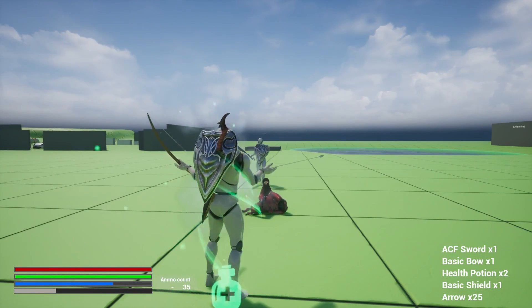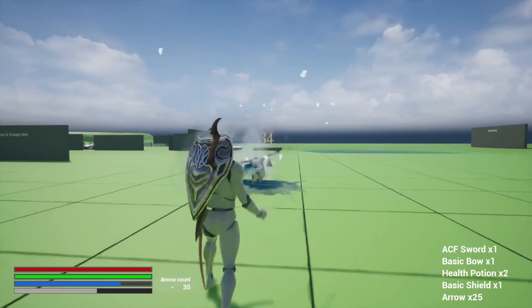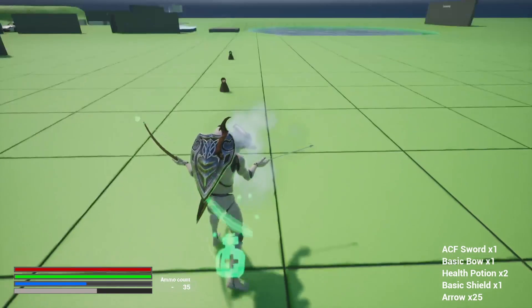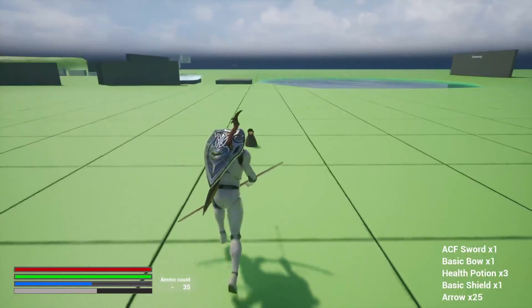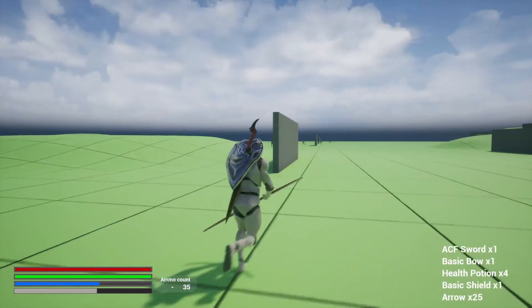Seven is another spell. That actually took some mana, and you can see my XP going — that's pretty cool. The heal one is actually taking my mana. I guess for tutorial purposes I can see why the fire and ice are not taking any mana.